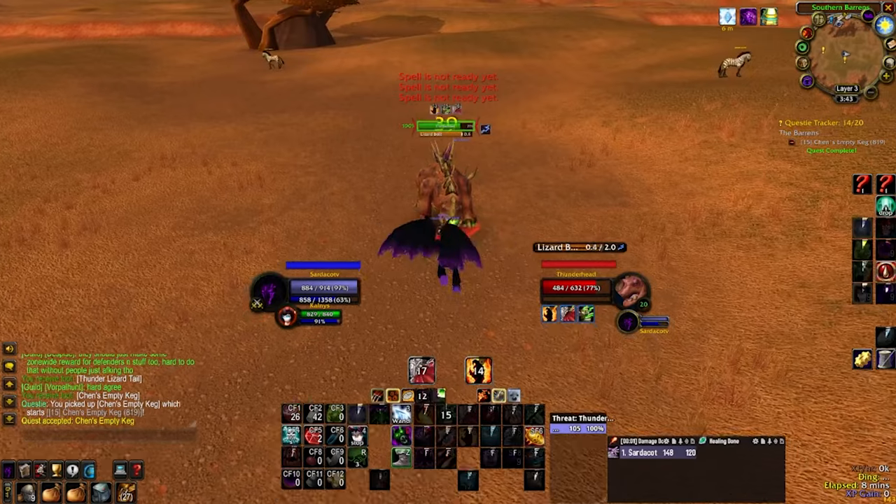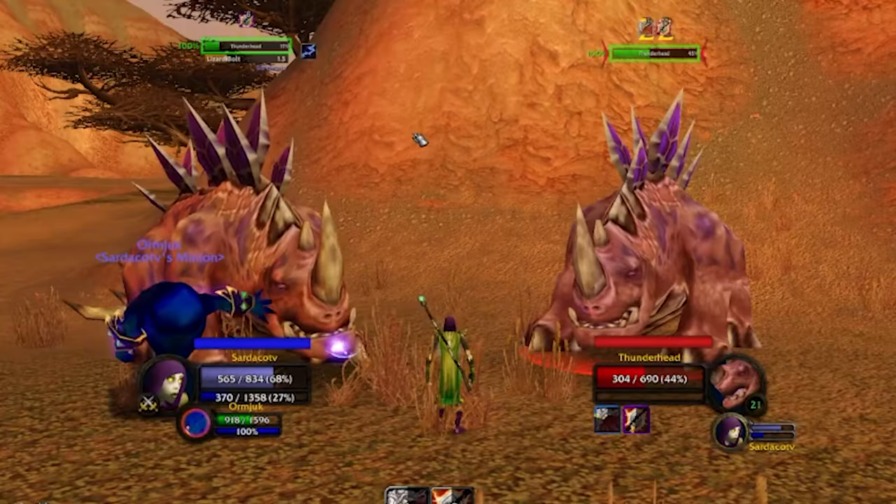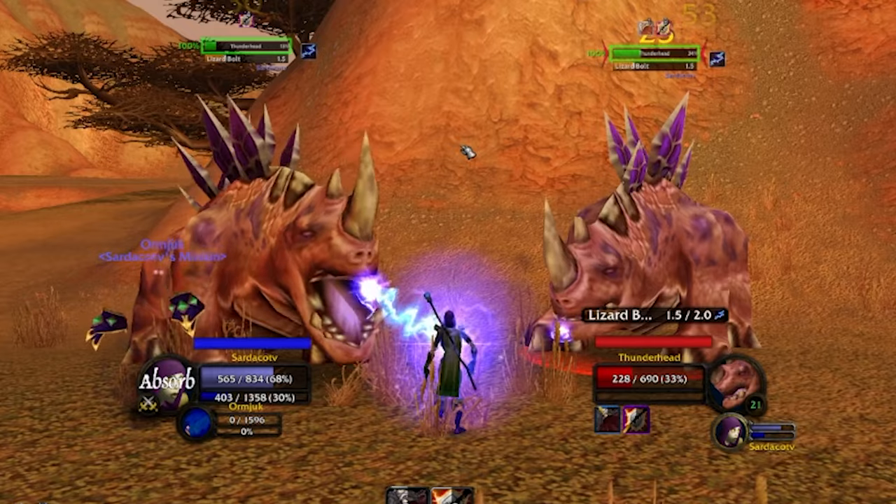Pets. Succubus for damage. Imps for bosses with high armor like Gamora. And Voidwalker sacrifice if you want more survivability.